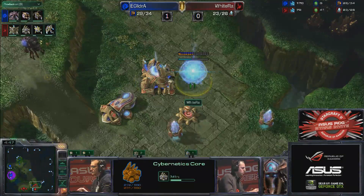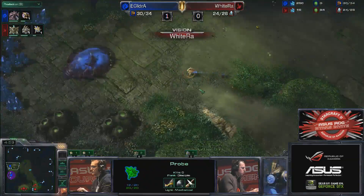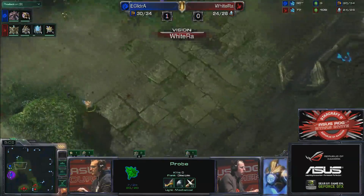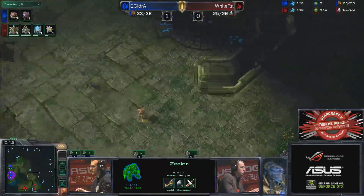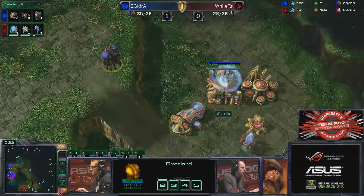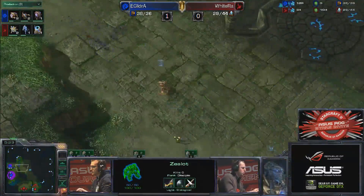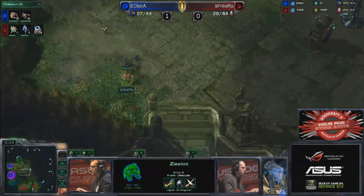Idra has not taken gas yet. He's opted for a second queen from the main base as well, which will creep spread and move down to that natural. On the other hand, Whiteral has taken double gases, which will allow him to go for warp gate research straight away and also plus one attack. He'll be able to get a sentry as well, just to be sure nothing is coming. He may opt for a stalker though, as it's better at clearing up overlords — there is a pesky overlord. The waypoint of the gateway is actually pointed toward that third base. So a bit of acute pressure versus the no-gas Idra right now.